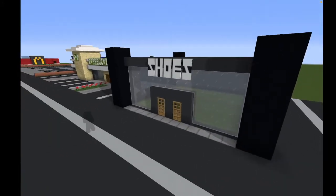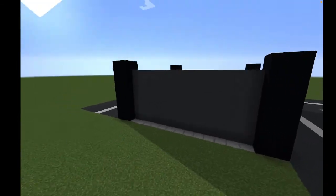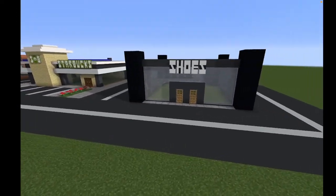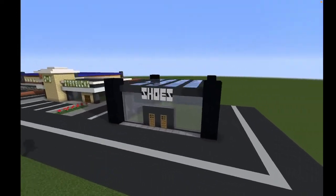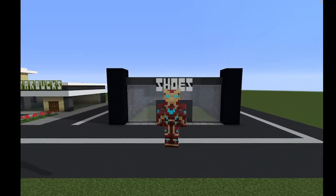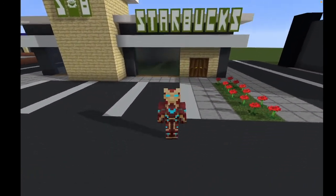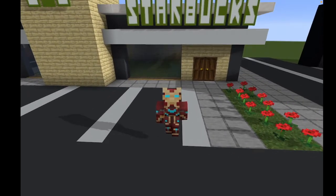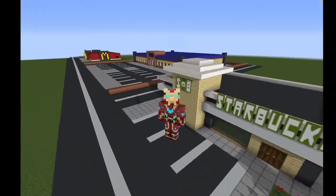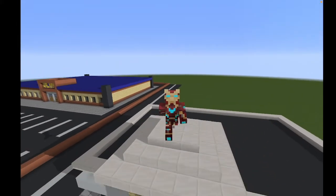Alright everyone, this is what your shoe store should look like once you have it 100% fully completed. I have added the road, the banners are up, the glass is up, everything is done — everything we basically did in the original video is done. So if you enjoyed the video, please make sure to like and subscribe, and check out my other videos. In the last video we made this Starbucks, and a tutorial for the inside is coming very soon, I promise. Thank you guys so much for watching. I'll see all of you guys in the next video. Have a great day. Bye.